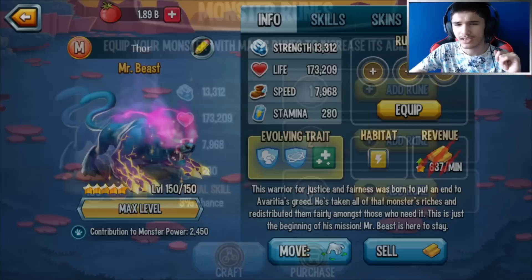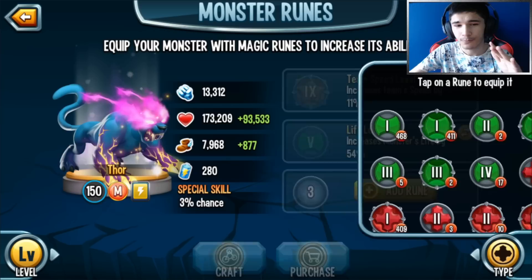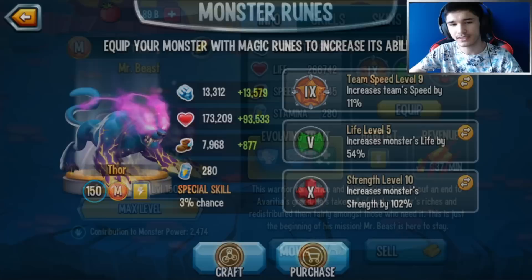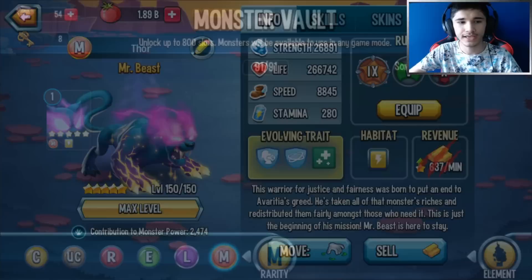What I'm going to do is add in the runes. For now I'll put in this level 19 speed rune. Since I don't have any great life runes I'll put this level 5 which gives me 93,000 on top. If I had to rune this monster I'd probably go with two life runes and one team speed. You could also use him as an attacker - I'll add in the strength level 6 rune.